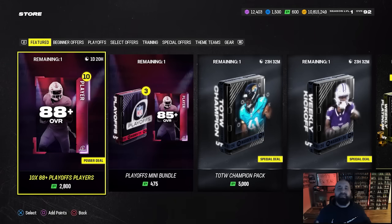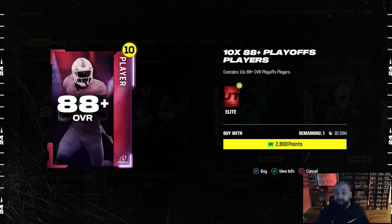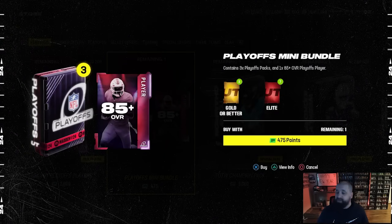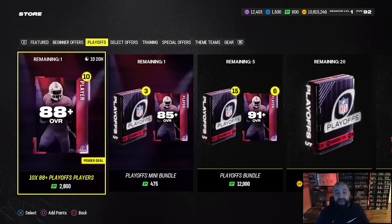Let's finish the video with pack offers. There's a 10x 88-plus playoff players pack for 25 dollars - you get 10 88-plus playoff players. If you happen to get some 91s out of this pack that's helpful if you're looking to build out 94s. There are also 295 overall LTDs - Zay Flowers and Nick Bosa. For 25 dollars to get 10 chances, I'm going to open it - I think it's worth it. There's also a mini bundle for basically five dollars that gives you three playoff packs and an 85-plus playoff player.